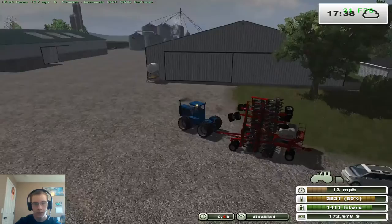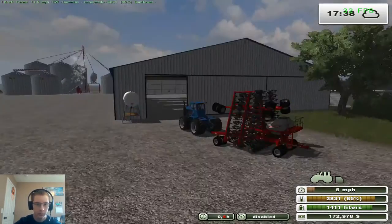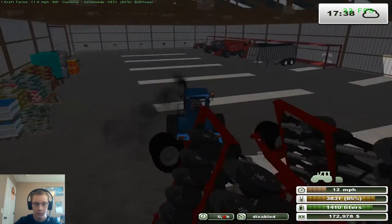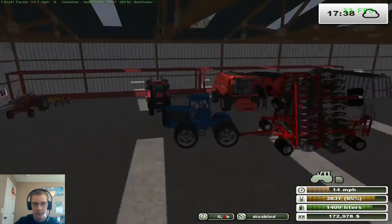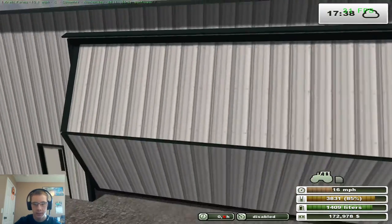I think we can sell it — I don't think we really need it. Is there anything in here that we need it for? No? Yeah, we can sell that then. We can sell all that stuff.